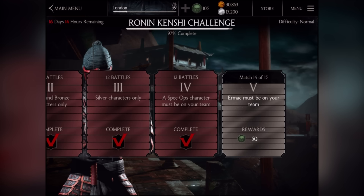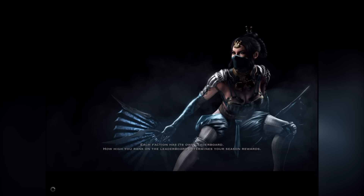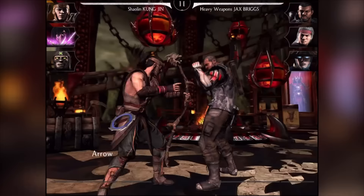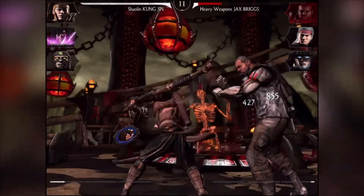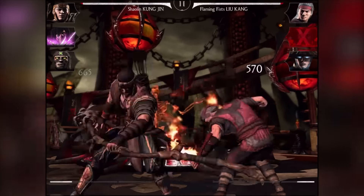I'll show you the difference and how hard it is, and what kind of team you need. We need Ermac on our team. Let's take these guys out quickly. For the boss fight I'm going to use my Kung Jin, which is fully maxed out, and my Lord Raiden, which is also fully maxed out. That might be overkill but let's see how strong Kenshi is first.